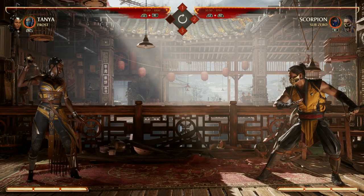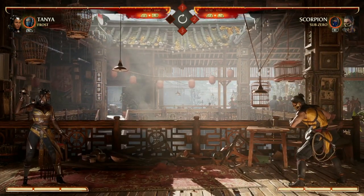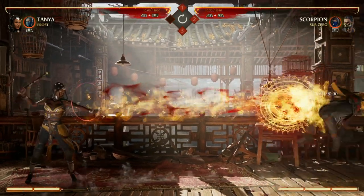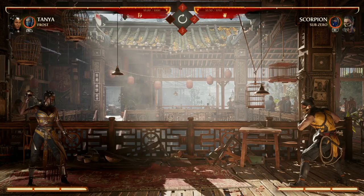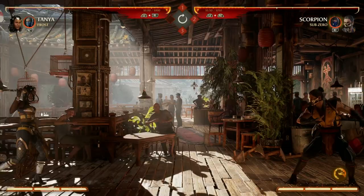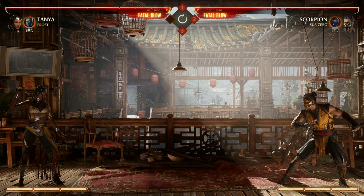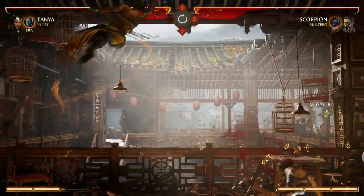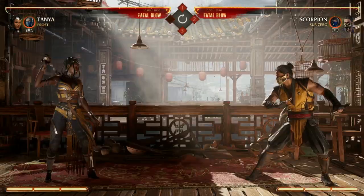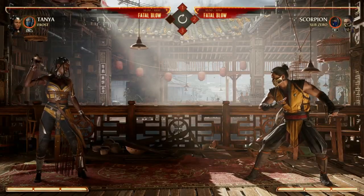Tanya's got good mobility, good range, and a little bit of defense with her parry and her enhanced fireballs that actually eat other projectiles as they go through them - she's got a little bit of everything. Her Down Forward projectile is great, and enhanced it eats opponents' projectiles, so if they try to zone you out, yours is going to win. Also, her Down Back 4 Spinning Kick is full screen even in the air - a great way to close the distance. If they're trying to zone you out, beat their projectile first then get in there; if you're afraid to get hit, enhance it for armor. You can also extend that into combos.